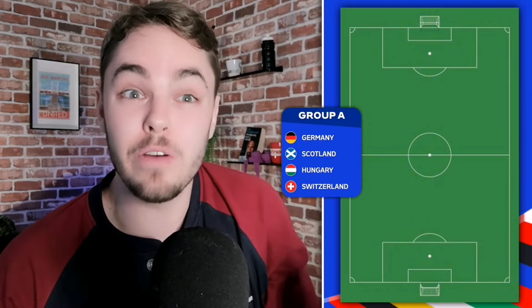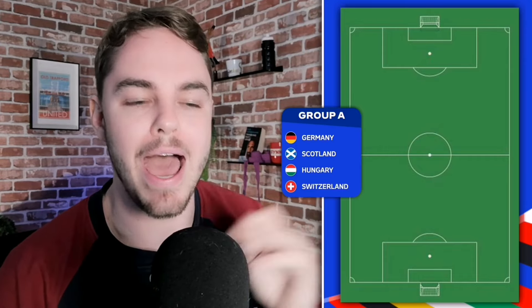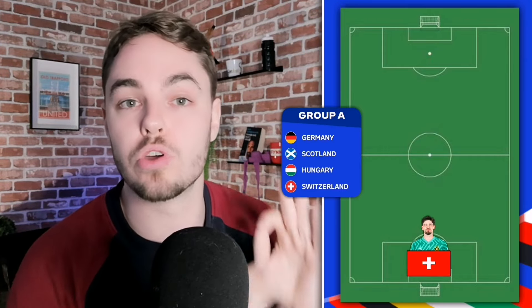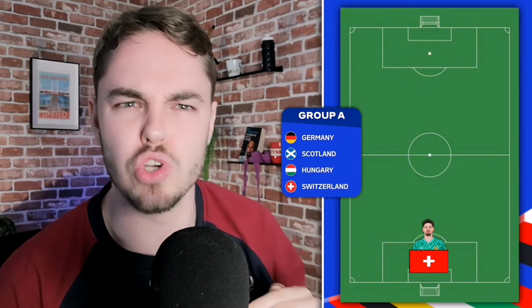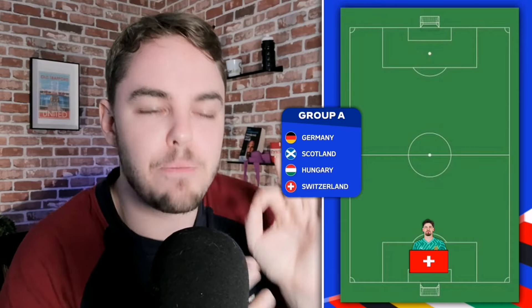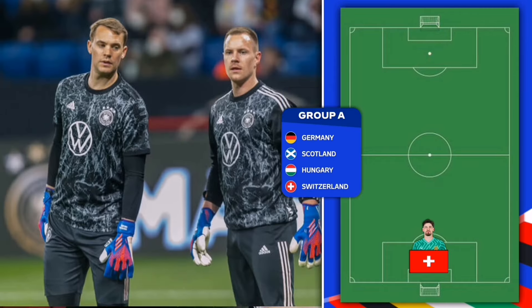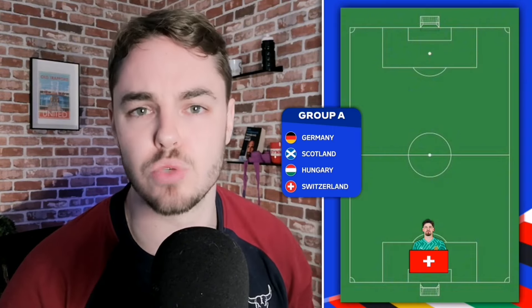This is a group with a lot of talent and I could really play around here. But in terms of a goalkeeper, I am going to use my Switzerland pick with Kobal. He is a goalkeeper who's just reached the Champions League final with Borussia Dortmund, and if I had to use my Switzerland pick anywhere, it probably should be here. Yes, you've got a lot of other talent with Neuer and Ter Stegen, but I need to use my Switzerland pick.